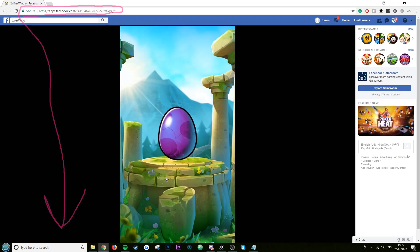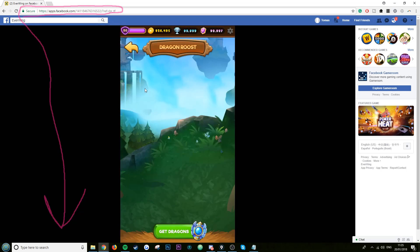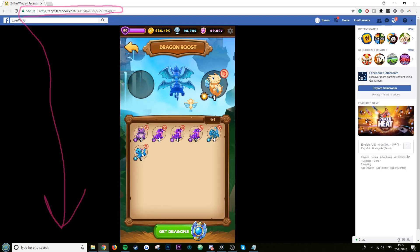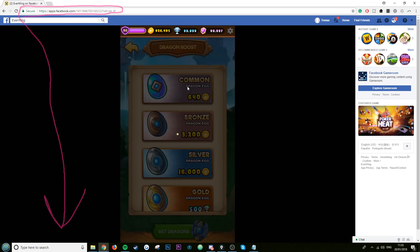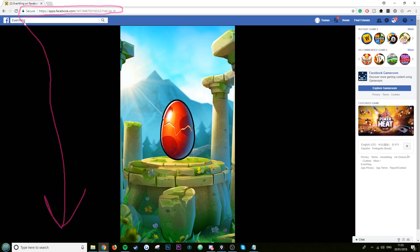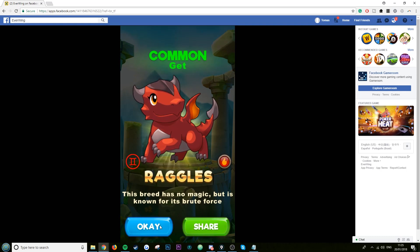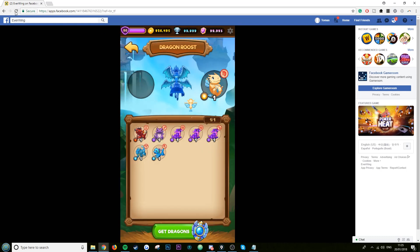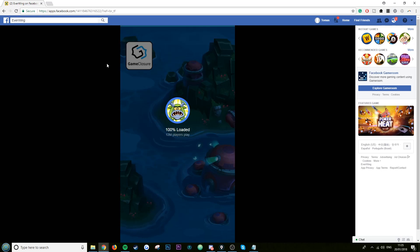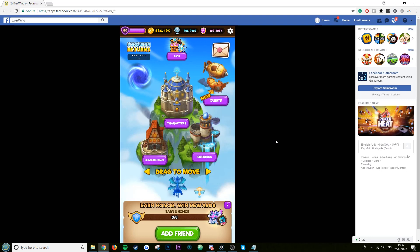Now let's get them — we're already part way through. One, two, three, four, five, six — one more. Once you've bought seven sidekicks, go and refresh the page. Wait for it to load, then double check that you have seven. Perfect.